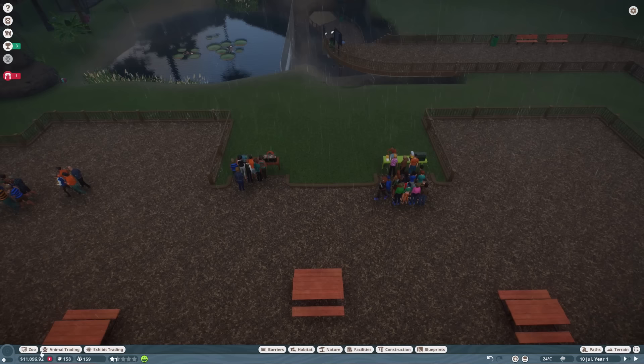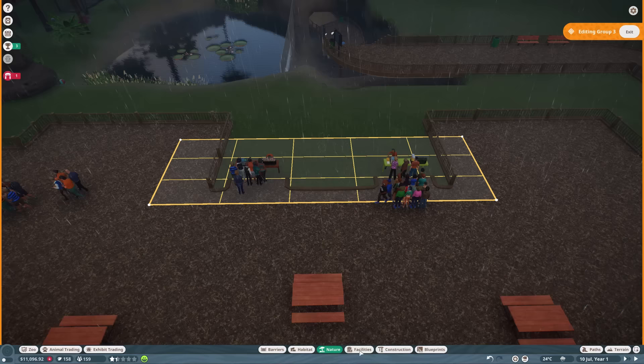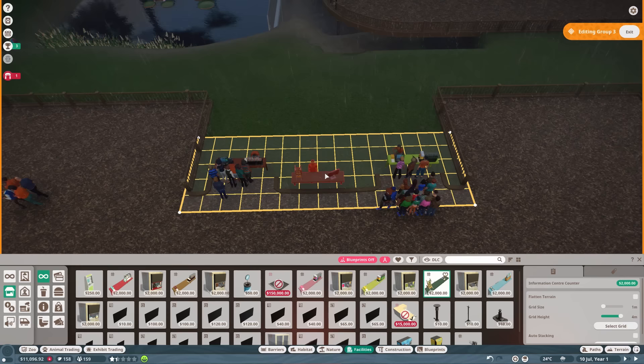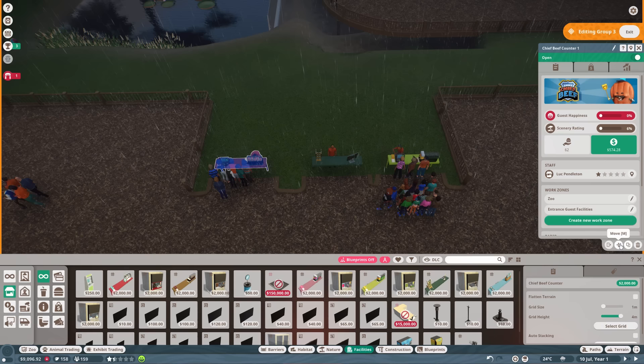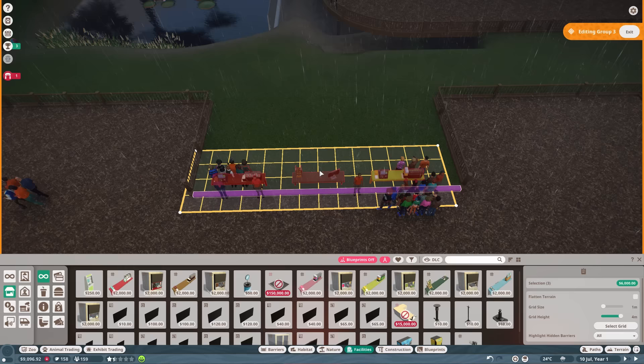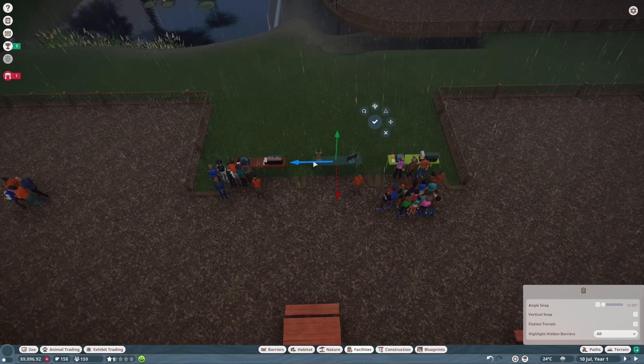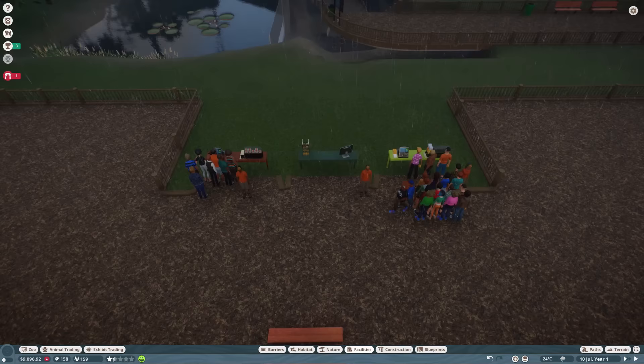Sorry about all the pausing — there's just so much you want to do at the start before your money takes a massive hit. One important thing for our zoo in particular is putting an information center in. I'll select group edit so it stays in the same group, go back to the information center, and put it right in the middle. I'll move that one across and then select the whole group and reposition them. Right, that's done — we'll also need to add another vendor and add it into our work roster.